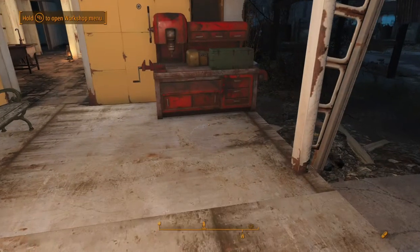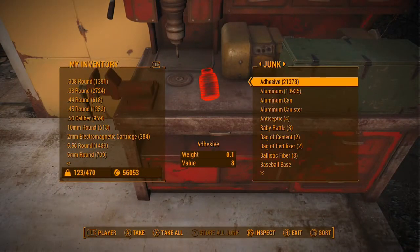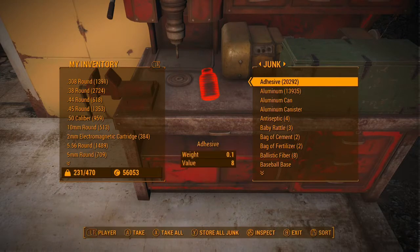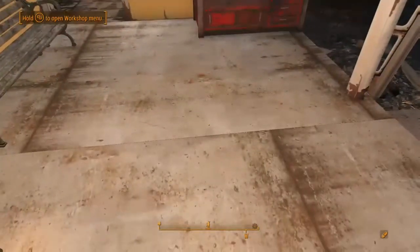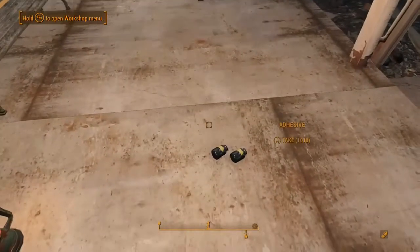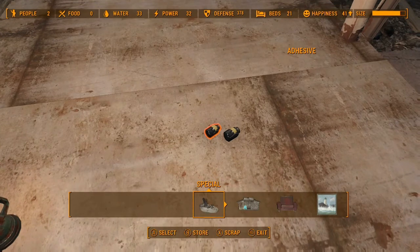You want to press X then B but hold B, and you want to have a pause in between. I'm going to tap out how quick you should be pressing X then B — it's like a fraction of a second in between the presses. So: X, B, hold B the entire time, then press A and then A again to accept both of the panels that come up.